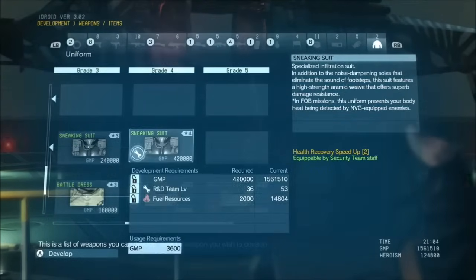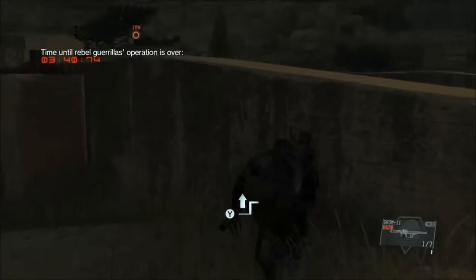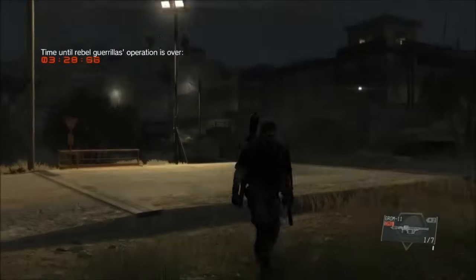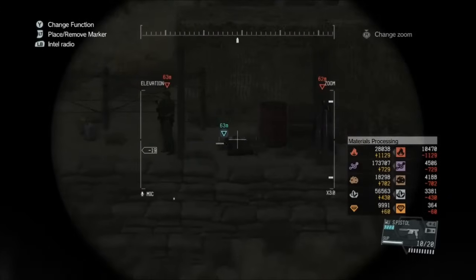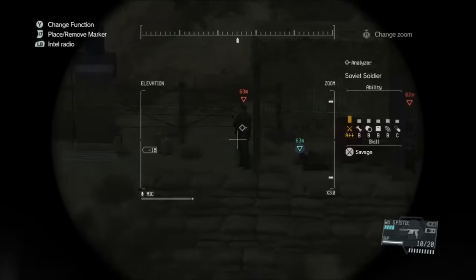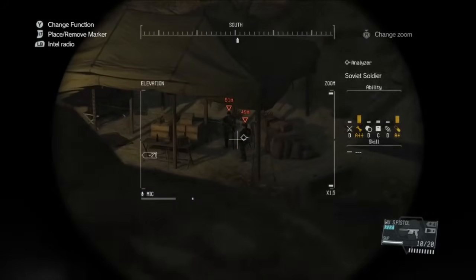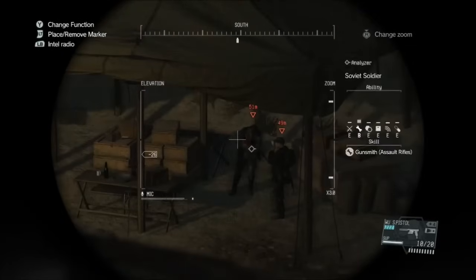These added upgrades and tools really are the difference between just starting out playing and being an advanced player. The EMP mine stops a vehicle in its tracks for a short duration — you go up and Fulton it and you've got yourself an extra vehicle. With the upgraded scope, you can mark targets and see A+ and A++ soldiers, plus it tells you their skill, like diplomat or gunsmith. Take advantage of these upgrades and try out some extra fun stuff.